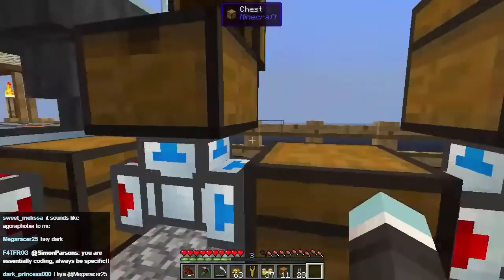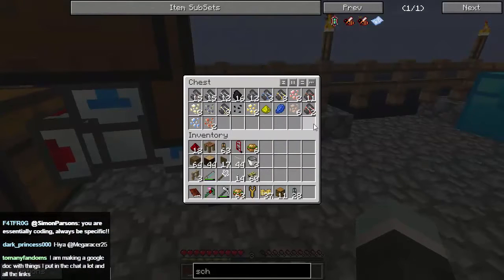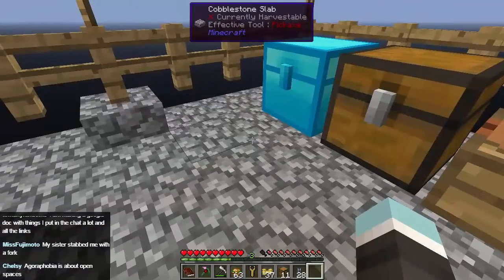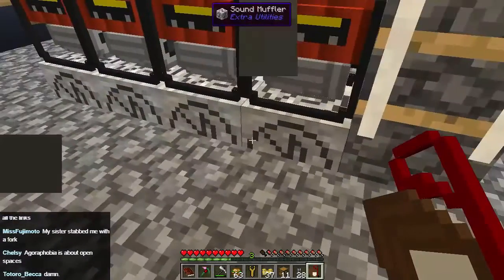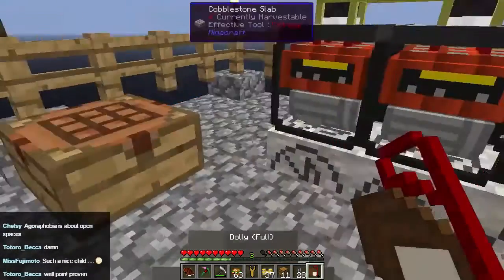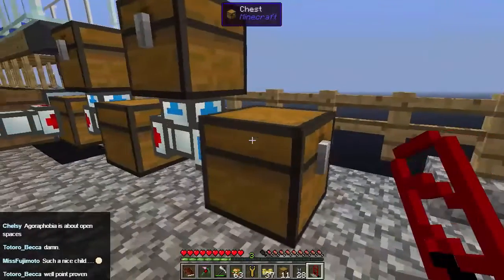It will go — rather than coming up in here, it will go through here. And some of it will end up up here, but the bulk of it will end up down here. Now we want to move these things out of the way. So let's get this chest out of the way, let's move it. Just put it here for now. And that chest as well — just put that in front of the generator there. There we go, and that gives us a bit of space.